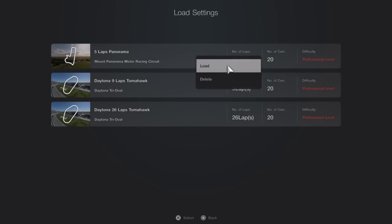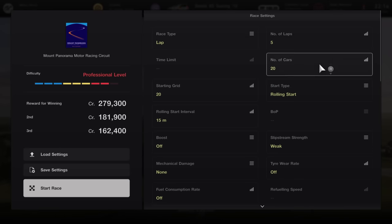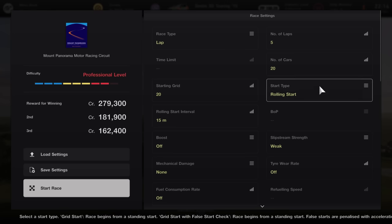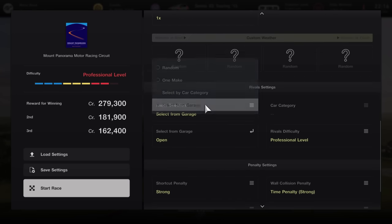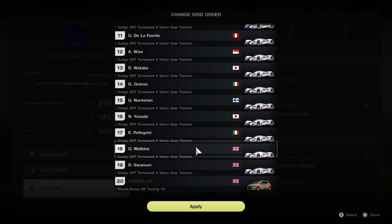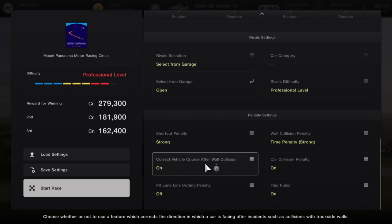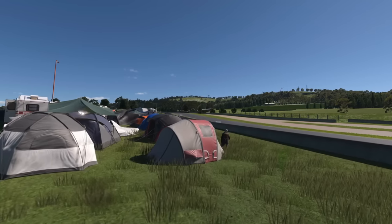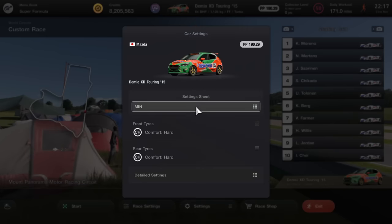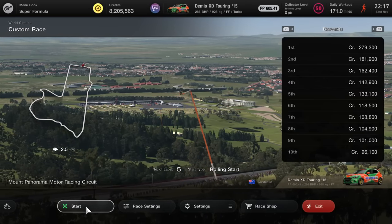Go to custom race. Race settings: five laps, 20 cars, put yourself in 20th on the starting grid, rolling start. Don't change the rolling start interval - otherwise you end up with all cars bunched together. Nitrous multiplier set to 10. In rival settings, select from garage and set them all to the Tomahawk. Change the difficulty to professional level. I also set penalties to one so if something goes wrong I can see it straight away, come out and go back in without wasting time. Go into the race with the 190pp settings, go to car settings, change it to your max settings to get up to 600pp. The game doesn't know you've changed it and still gives you the full payout.